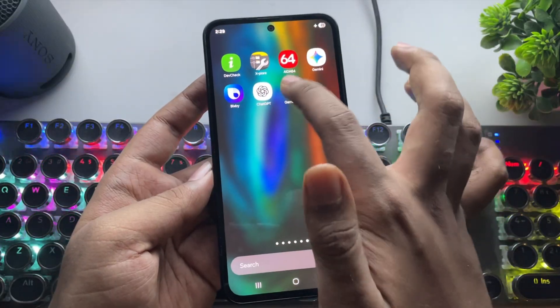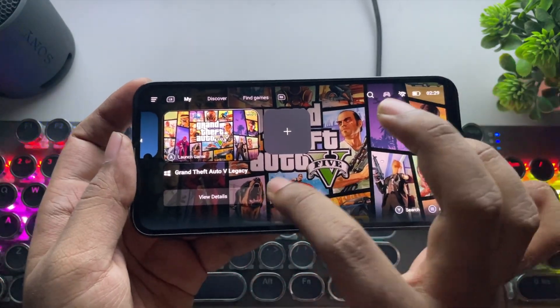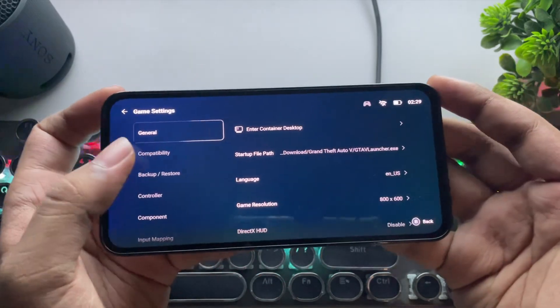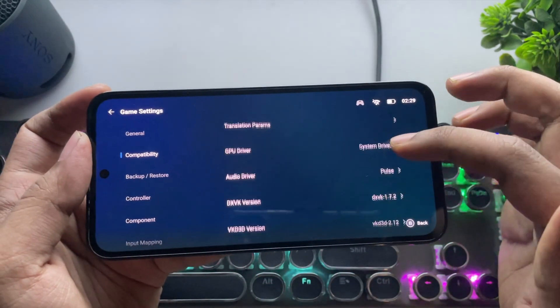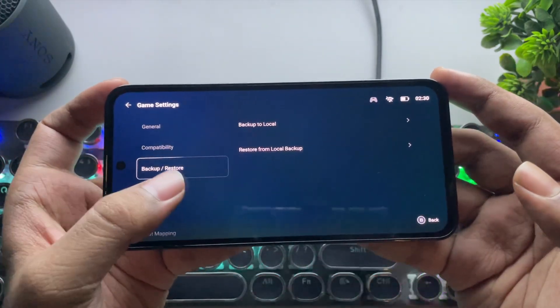As usual, let's open Gamehub. I've already imported the game. Let's go to PC settings. These are the general settings. In compatibility, set the layer to Proton 10 version, GPU driver to system driver, and set VRAM limit to 1 gigabyte for low RAM devices.